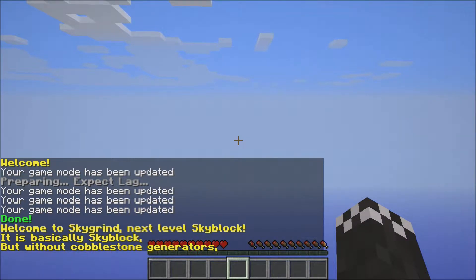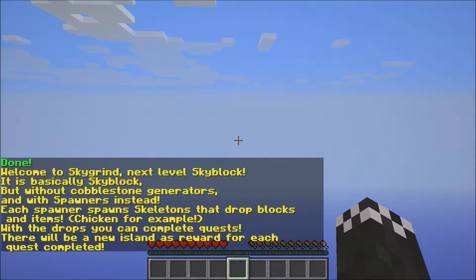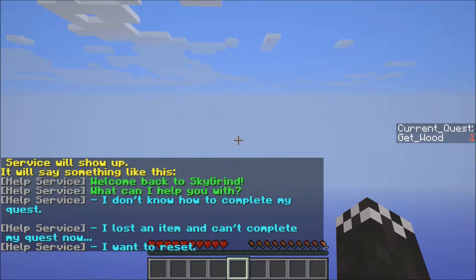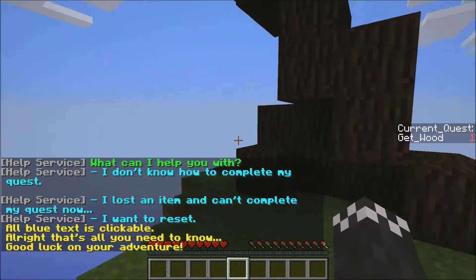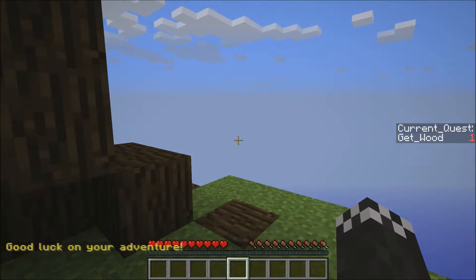The map was built by Team Woolu. Welcome to Sky Grind - the next level skyblock. It's basically skyblock but with cobblestone generators instead of spawners. Each spawner spawns things like skeletons that can drop things like chicken for example. All blue text is clickable, that's all you need to do - good luck and start your adventure.